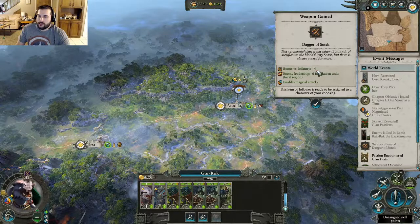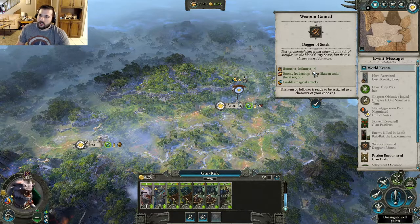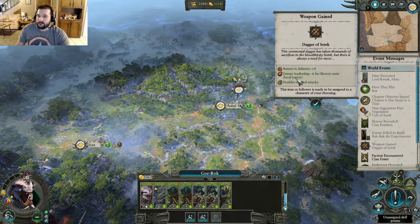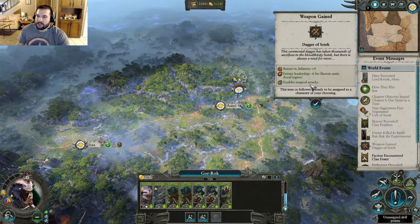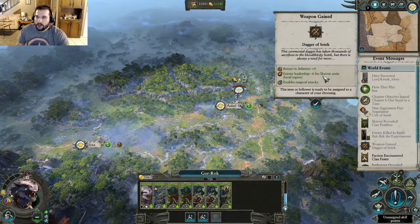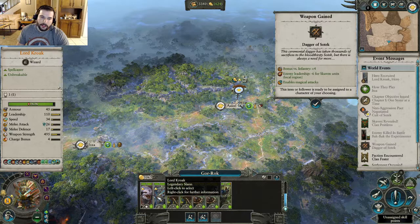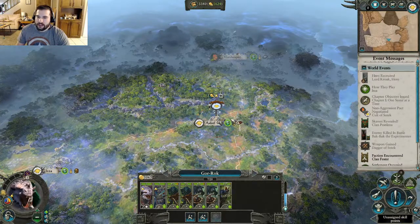We did gain a weapon from that. This weapon gives a bonus versus infantry, meaning they are stronger versus infantry. It also gives minus six enemy leadership for Skaven units in the local region, so any enemy armies in the local province will have that penalty when fighting against this army or any other armies in our province. And it enables magical attacks — not a bad weapon. We probably aren't going to equip it on Gorok because he has his own weapon, and Lord Kroak has a bunch of unique items, so he's all kitted out from the get-go. We'll probably put that on someone later.